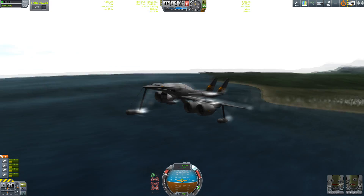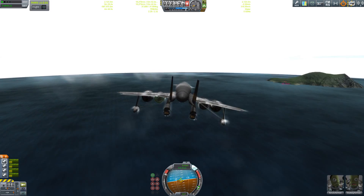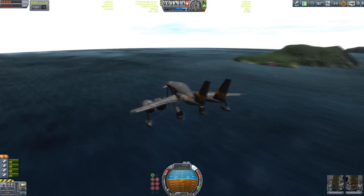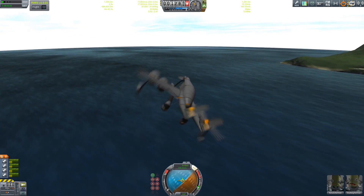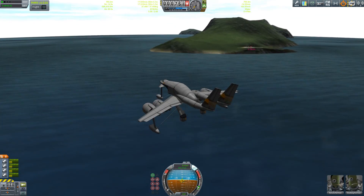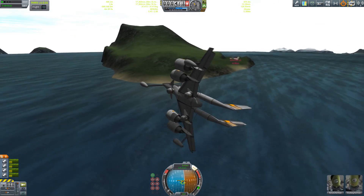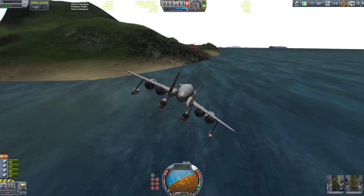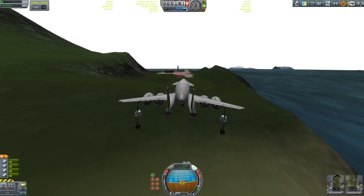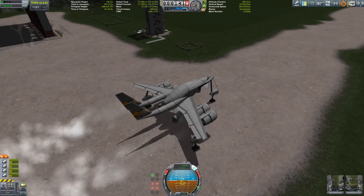I have to get this thing to the island airport — there it is over there. Let's make an approach from the other side, which is necessary — you'll see why in just a few seconds. Let's turn this around. Don't crash — no, not another crash — nope. Okay, approaching the island runway, and touchdown! Let's hit those thrust reversers.